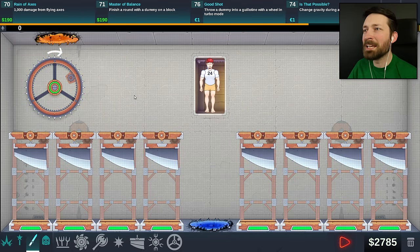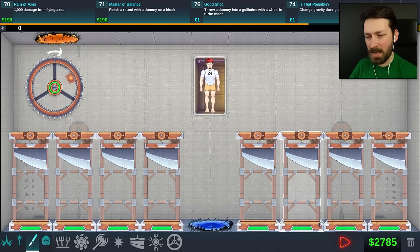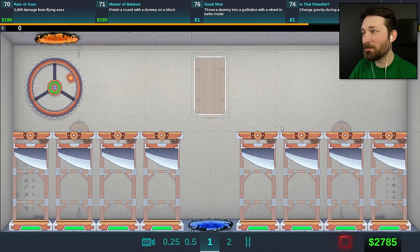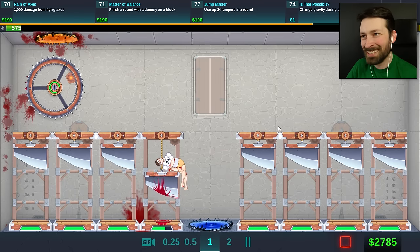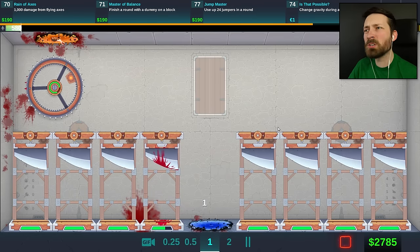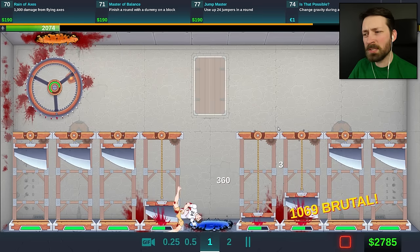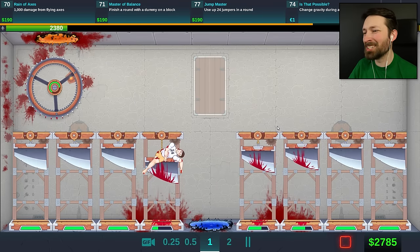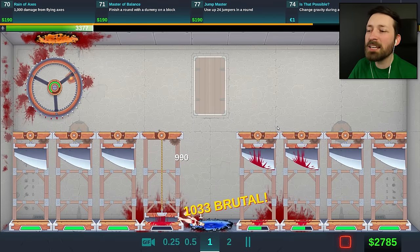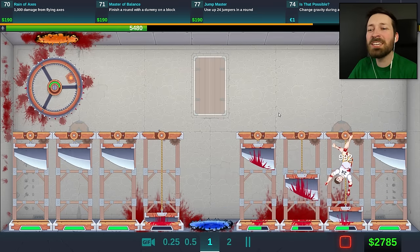Finally, we have ourselves an easy one — throw a dummy into a guillotine with a wheel in turbo mode. I'm guessing that's turbo mode. Now we know. So you should fall onto the wheel and just get turboed into a guillotine. Simple enough. Use up 24 jumpers in a row? Ooh, that's gonna be a tricky one. He says as the guillotines continue to work overtime. We're done here — no, you don't need to do this anymore. That'll be all 24. Thank you.